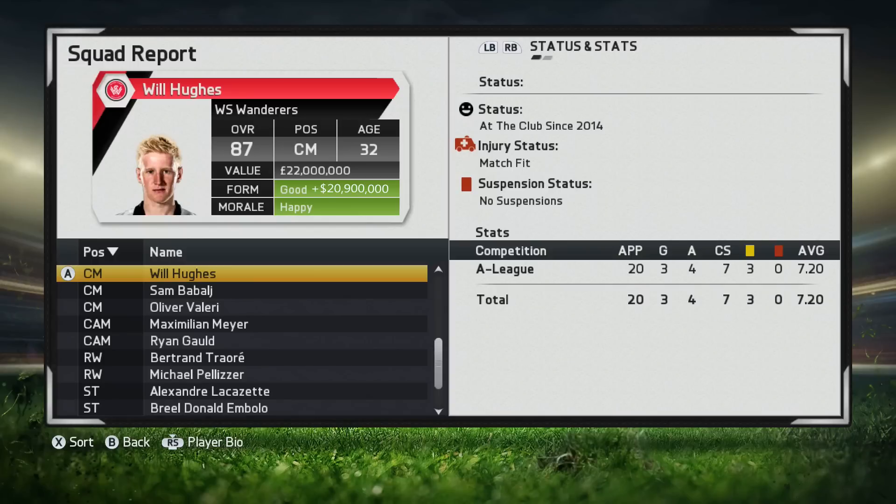Will Hughes grows into an 87 rated player at the age of 32 with a value of 22 million. I was very surprised by this growth — I didn't expect him to grow all the way to an 87, but he just kept on growing even after he hit 30.